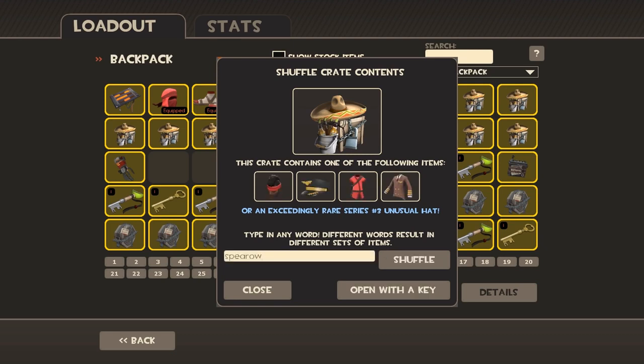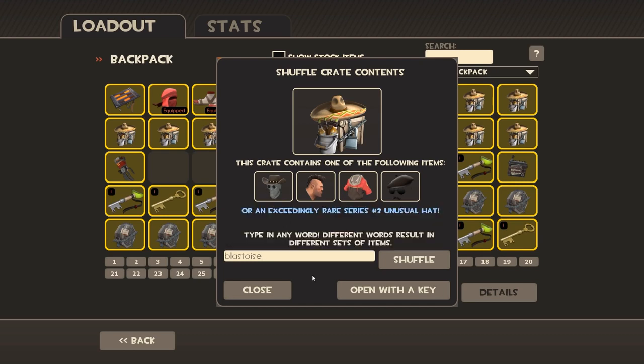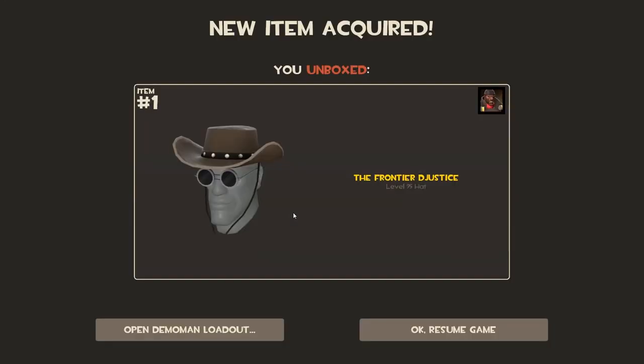We're going to go Spearow — the other bird Pokémon that no one is really a big fan of. We've got two of them. Togepi — just naming ones from the show now. I've got all of them. Oh god. Frontier Justice — I've never seen that one before! Interesting. Let's do it — I want Frontier Justice, that sounds awesome. And I got it!